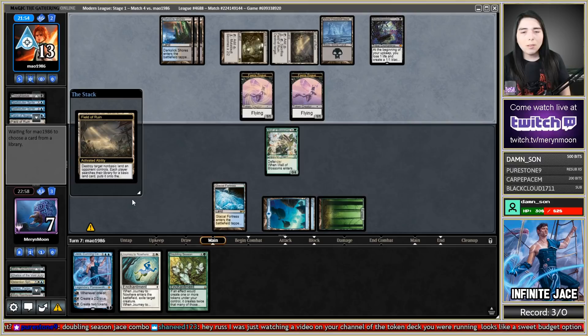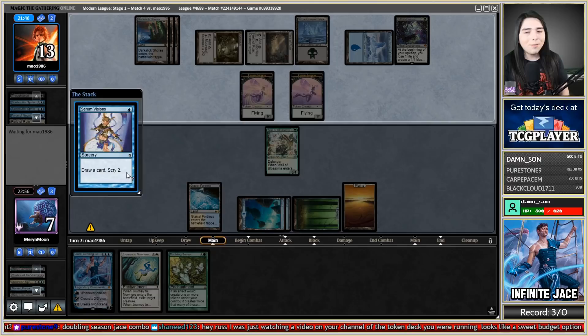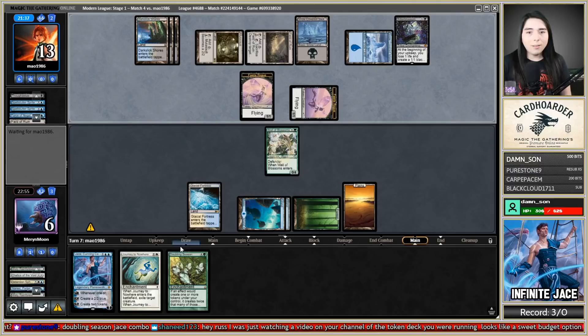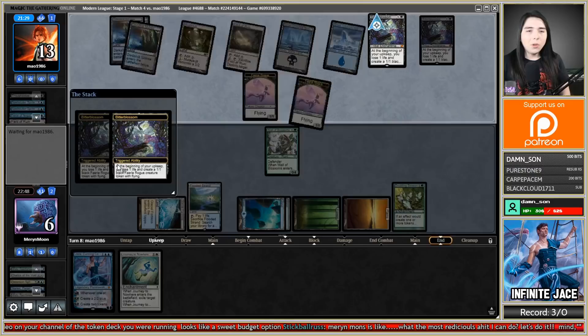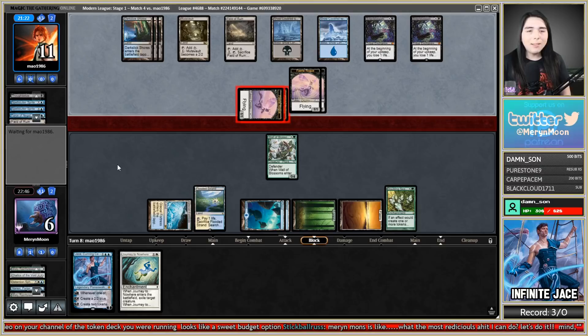Another Dark Slick Shores. Let's start on Wall of Blossoms and cantrip — there's our other Doubling Season. All we have to do now is live. I think I want to Chalice on one here because I don't want them to topdeck a Thoughtseize on me. They Force of Negation the Chalice on one — okay, at least it's a Force of Negation not going to hit my Doubling Season. There is a legitimate chance here: I can block the Mutavault, take one in the air, slam the Doubling Season, I'm not dead next turn, then slam Jace. The only problem is they got those flying Faerie Rogues that can get around it. I'm going to grab a Basic Plains — I have enough blue already. Serum Visions since I don't have the Chalice. They hit me for one in the air, I go down to six.